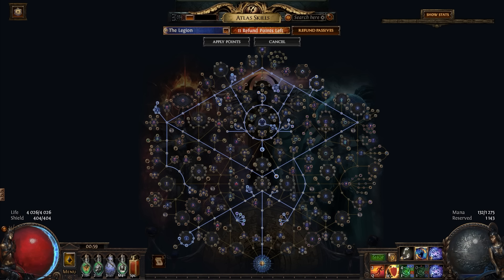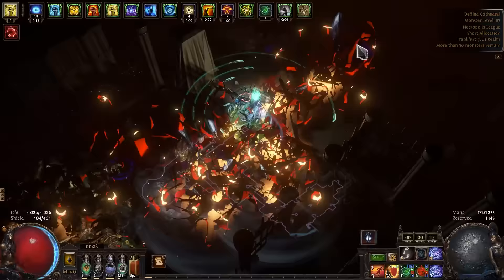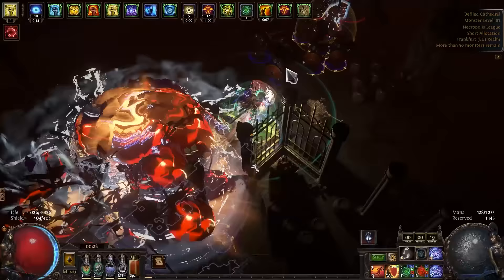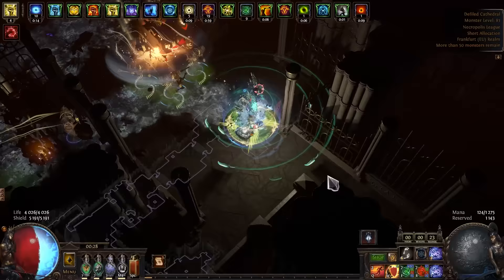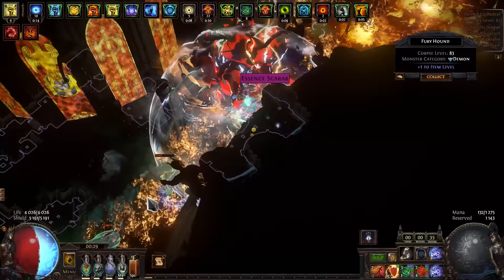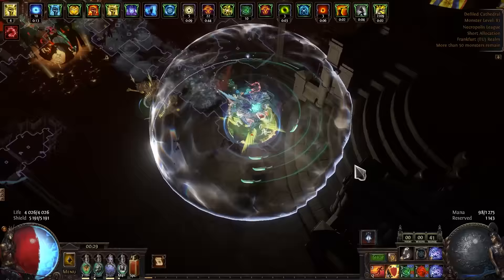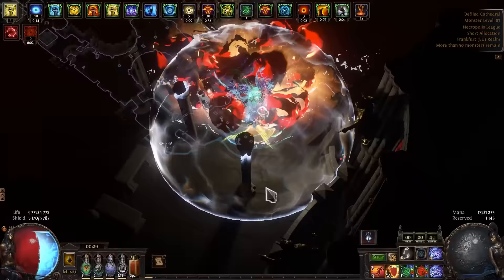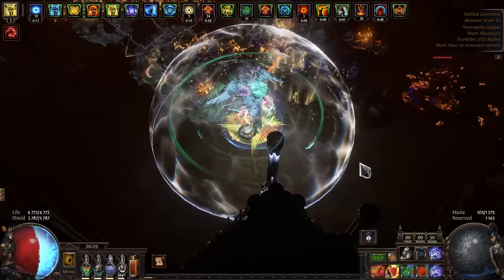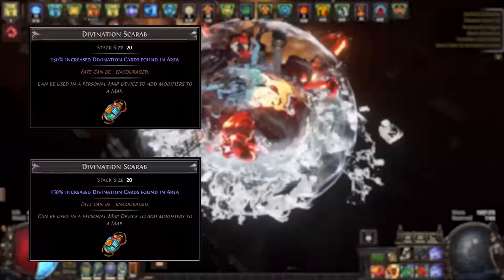The last atlas is Defiled Cathedral with Back to Basics. So far this is my favorite strategy and has brought me the most valuable loot. It's very simple but also very fun because the maps have a lot of item quantity and rarity, which in turn gives a lot of good loot. I'd like to make a separate video about it with detailed statistics after running 100+ maps — time spent, loot earned, Defiled Cathedral versus Cemetery, and other data. If you want to see that video, let me know in the comments! Scarabs: 2 Divination Scarabs, 1 Scarab of Monstrous Lineage, and 1 Mysterious Scarab. Links to all atlases are in the description, along with my uber strict plus loot filter for magic find.